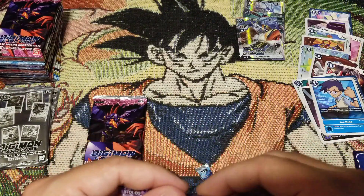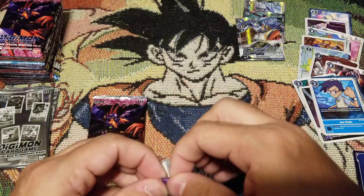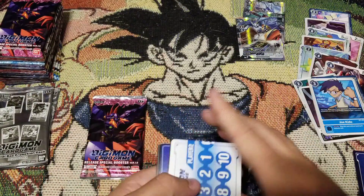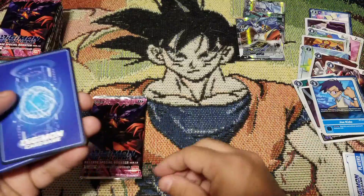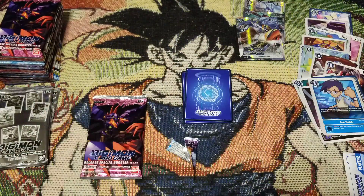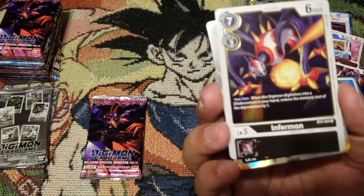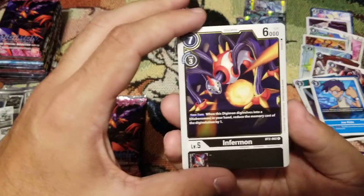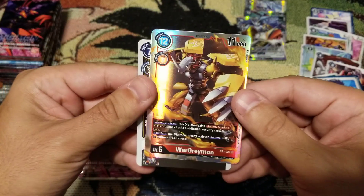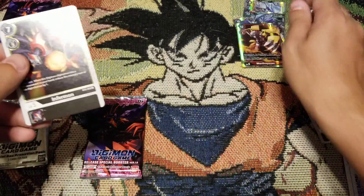Still need them - don't have a playset yet, so any we get are worth it. I like doing it this way, I think this makes it fun with the whole flip-it-over reveal. Any guesses before we flip? We start with Firmmon, followed by War Greymon - nice, perfect, great for any red deck.